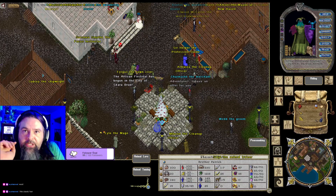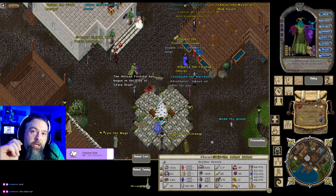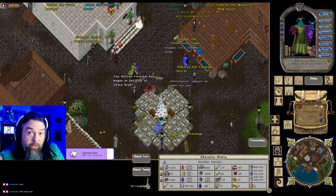When you first start out, obviously you have to raise your skill and everything. If you go to New Haven, you can train almost every skill up to 40 skill points.